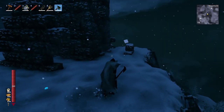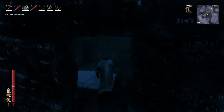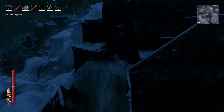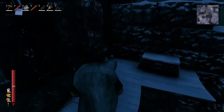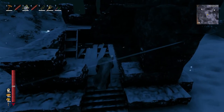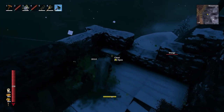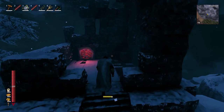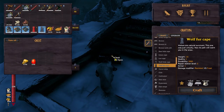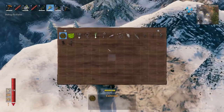Onion seeds can be found in the mountains, in the chests at points of interest throughout the biome. They do seem to appear in the stone points of interest far more often than the wooden ones, so I highly recommend you put your search there. Through my testing of about 16 to 20 different stone points of interest, I found seeds in around 85% of them — a pretty good chance.